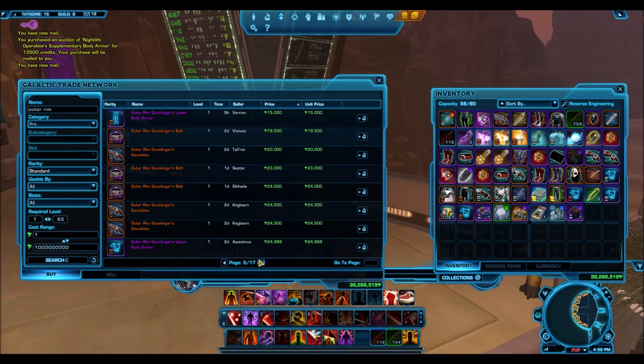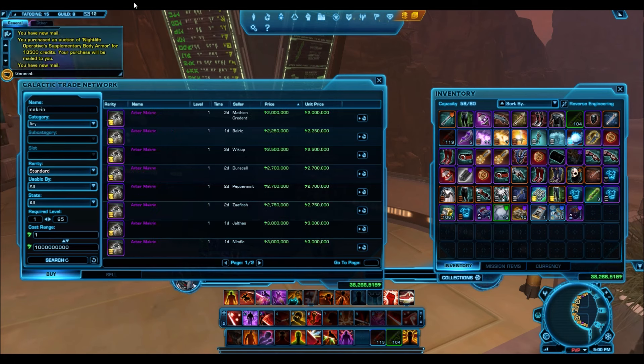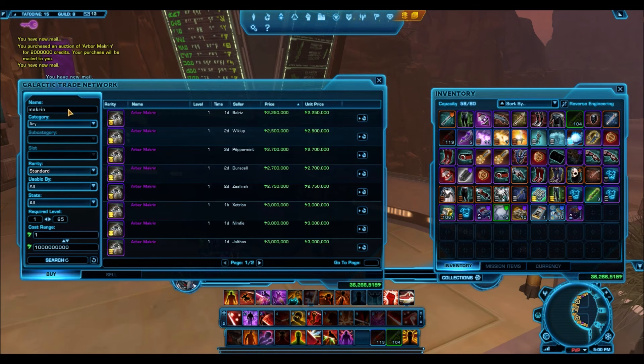Moving on to the next bronze armor set — the Outer Rim. It's pretty cheap; you can pick up the upper body armor for like 24k, but that's a little too expensive for me, especially since I buy in bulk — like 10 or 20 at a time. The Outer Rim Gunslinger is just a reskin, so I'll pick up any Outer Rim supplementary or upper body if it's under 10-15k.